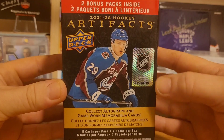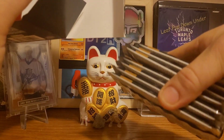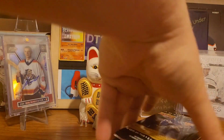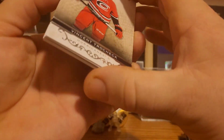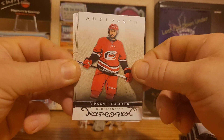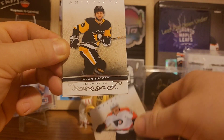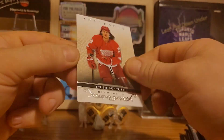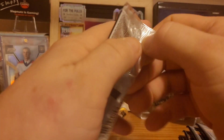So we have our first retail blaster box of Artifacts — seven packs per box, five cards per pack. None of them really look any thicker than the rest, so we might not have any memorabilia in here. First pack, let's get going. In the hobby box you got a numbered card every pack, but I don't think that's the case with retail. We have James van Riemsdyk, Jason Zucker, and Tyler Bertuzzi — just a base pack. Not a great start, but like I said, I'm not expecting much.